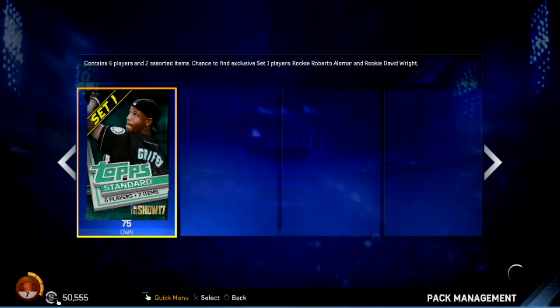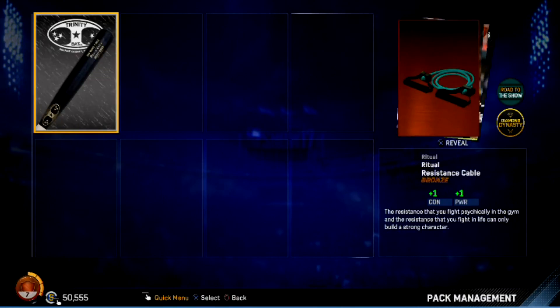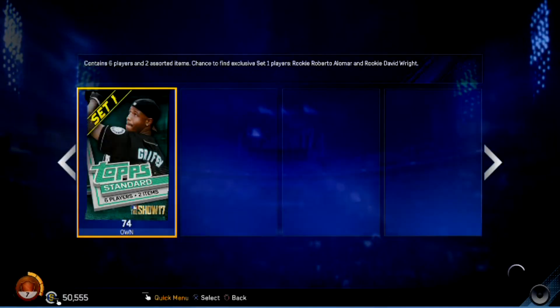Moving on — 25 packs in, 75 to go in this 100k opening. A little bit longer video than normal but the hope is we find something incredible. Pack 26 — Matt Moore's the best we got. Nothing. Moving on.